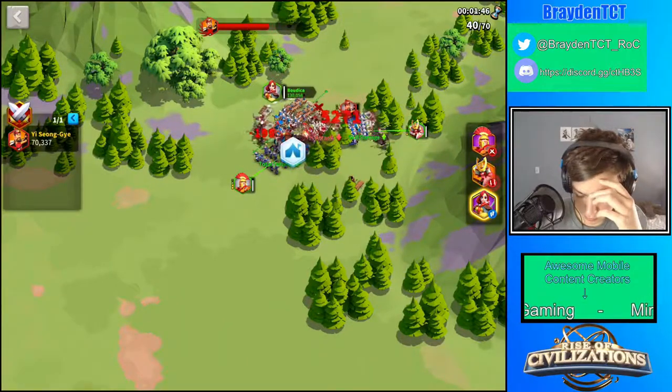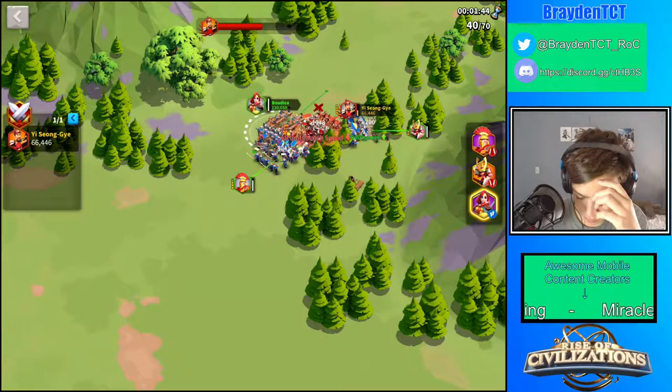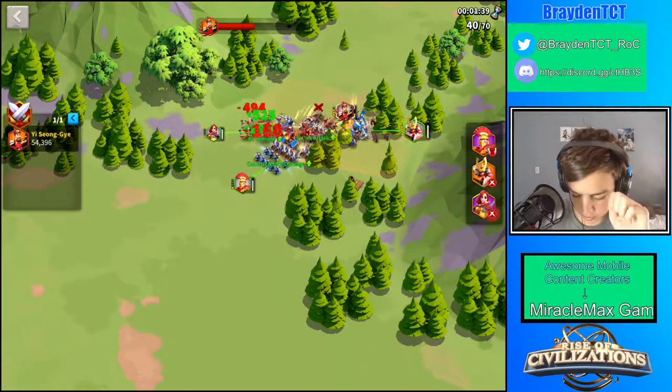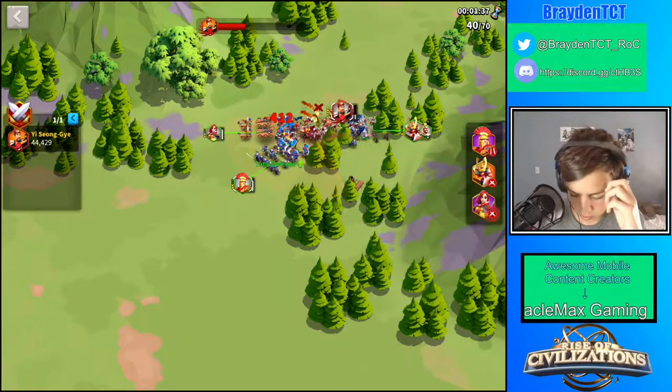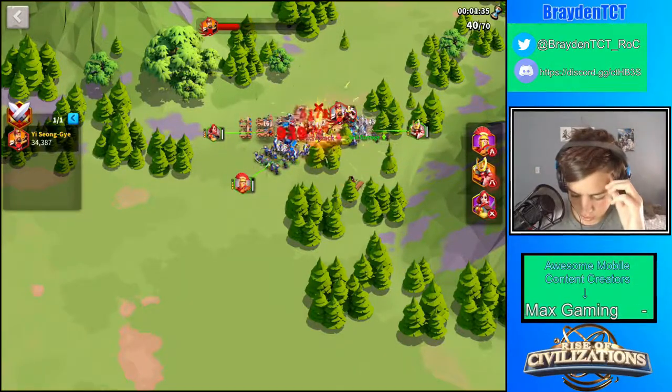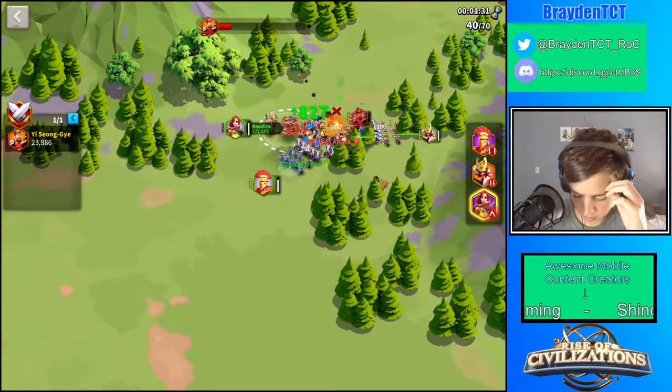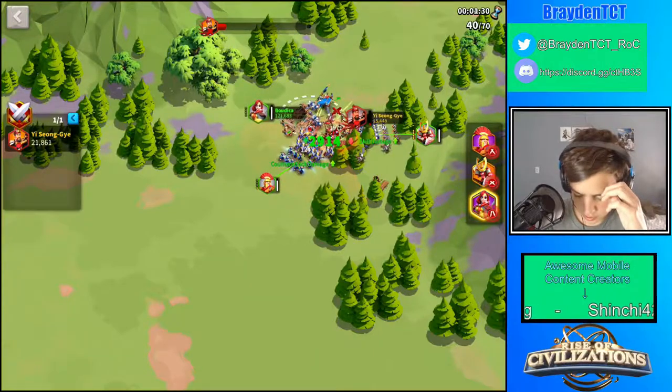Let's say we put Goudika right here. Look — Goudika just took as much damage as Scipio did, because they're both in the fan shape. So you'd want to put Goudika outside and then start attacking Yi Sun-Yi from there.